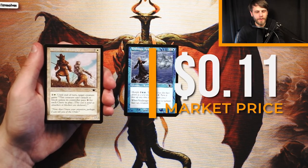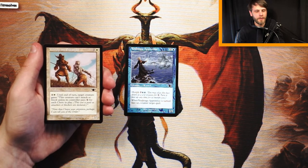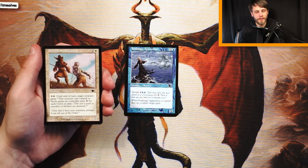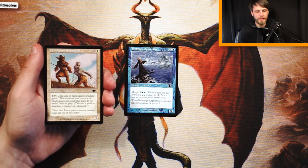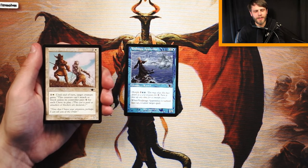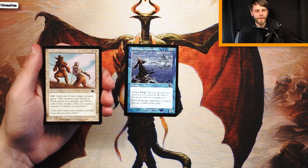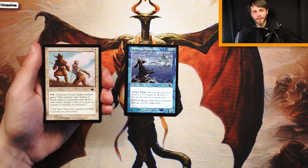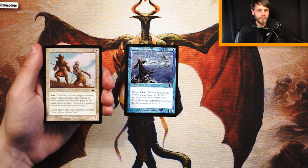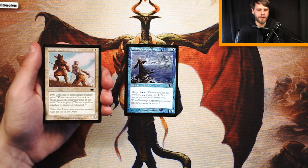Whipgrass Entangler is a 1/3 for 2 and a white. Pay 1 and a white until end of turn — target attacking creature gains: this creature can't attack or block unless its controller pays 1 for each cleric in play. Obviously this is a cleric, so most likely you'll have others in play as well. It's a 1/3 for 3, which is not great. It's a good mana sink for later in the game to hose a bomb, but in general I don't think it's very exciting. I'd definitely rather have the Apprentice.